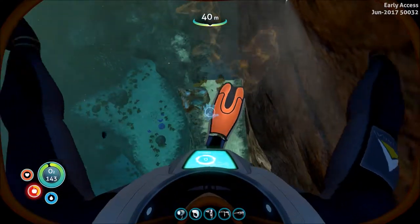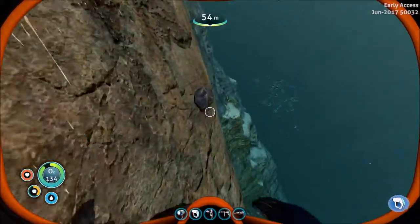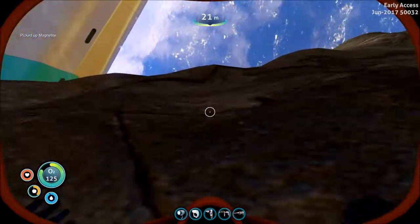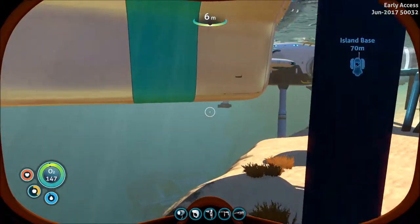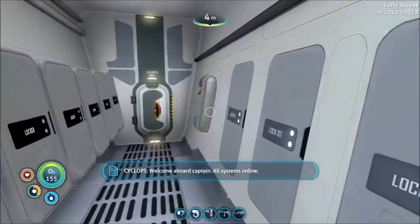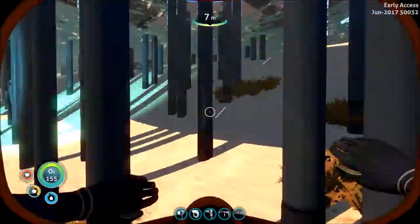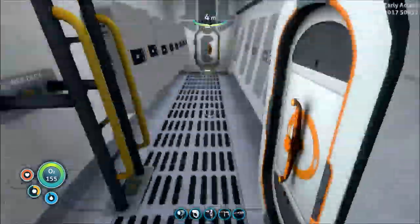I'm going to grab this — I completely keep forgetting somehow. I never really fully explored this island. I didn't realize there's more precursor stuff on this island than just that base there. So I'm going to go ahead and grab these couple of artifacts here because we're going to need them. Do I have my sea glide on me? No, I do not. I'm going to put some of this stuff away.